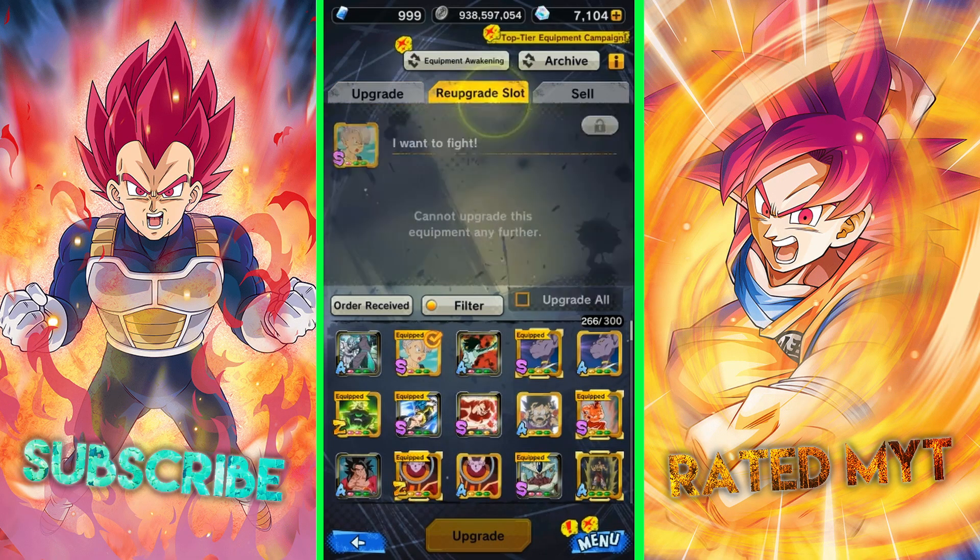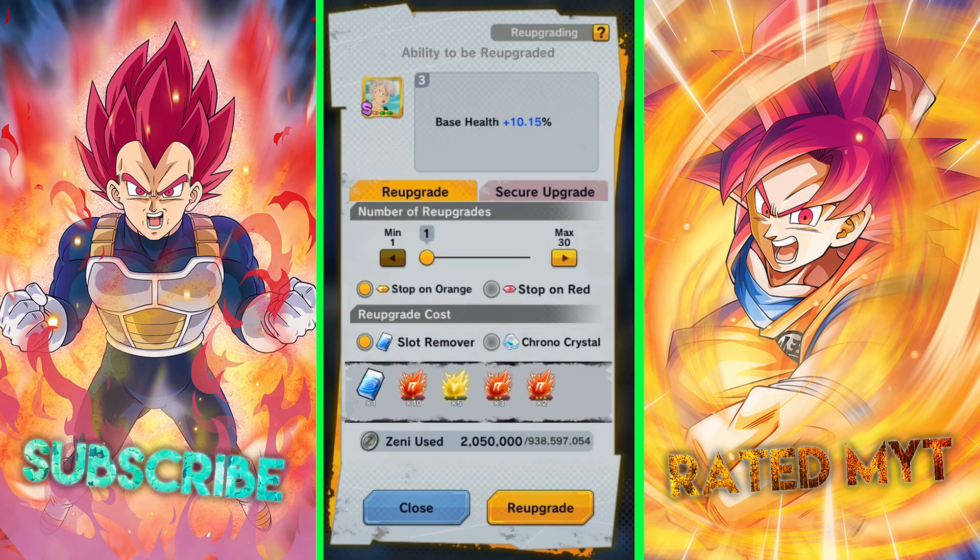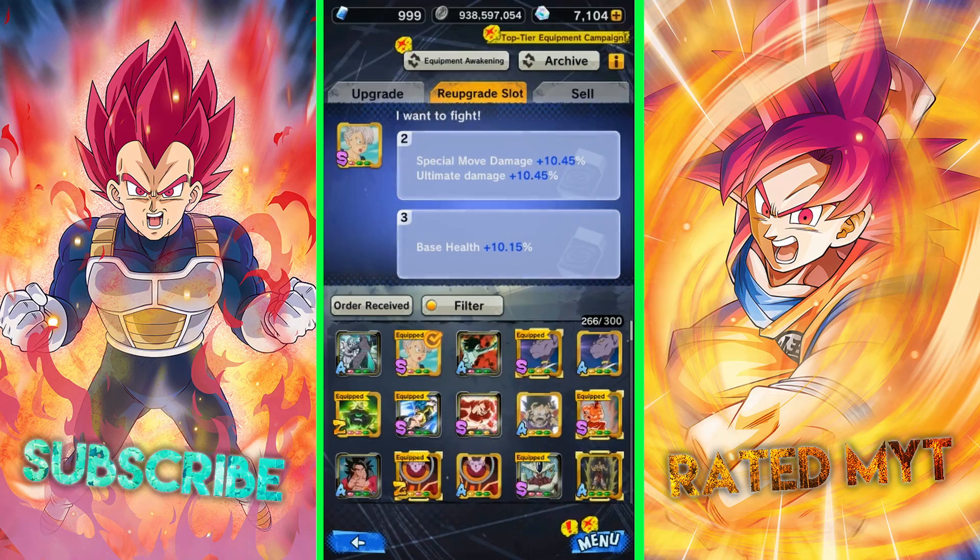You can now guarantee an orange slot or red slot ability on your equipment. All you need to do is select which one you want and have enough erasers for it. It's very simple.